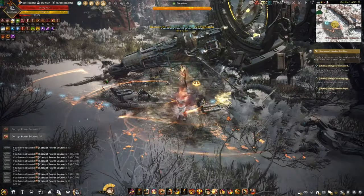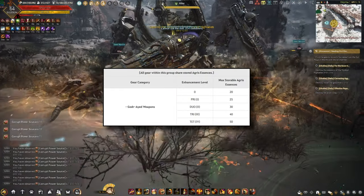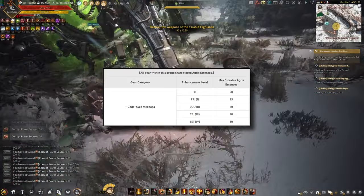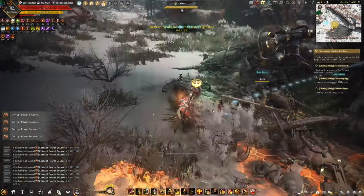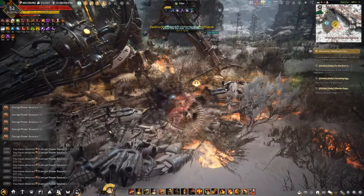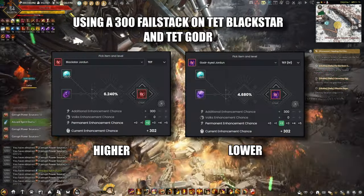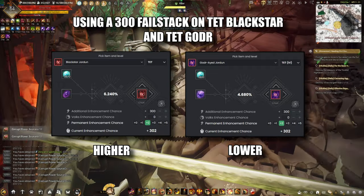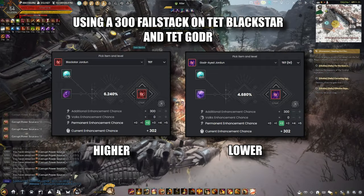You need to be lucky 4 times for the Godir weapons while you only need to be lucky once for the Blackstar weapon. Also, if you add up all the agris essence for the Godir weapons from Duo to Pen, you need to fail 165 times for the guaranteed success if you are incredibly unlucky, while you only need to fail 40 times for the Blackstar weapon. If you are trying to pen a Godir weapon, the success chance is actually lower compared to a Blackstar weapon no matter what failstack you use, making it harder.